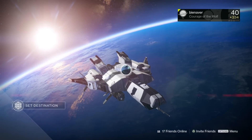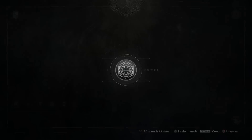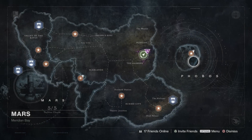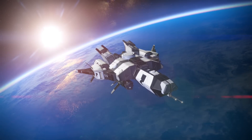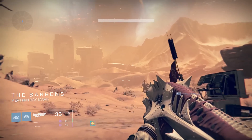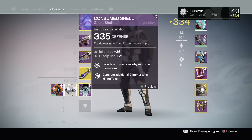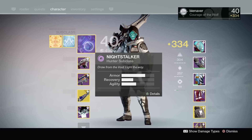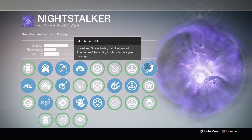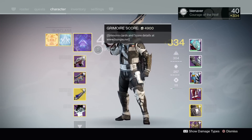What you want to do is head out to Mars — this is where it's gonna happen. Once we've arrived on Mars, check if you have your Firebase Ghost Shell that detects or marks nearby relic iron. Another way to do this is if you don't have the ghost shell, you can always use your Night Stalker subclass from the Hunter and make sure you have Keen Scout on. Keen Scout does the same as the ghost shell but it also marks chests.